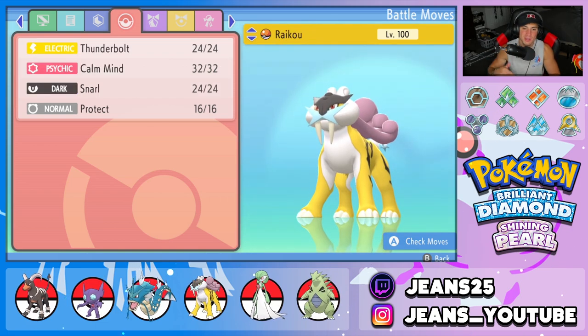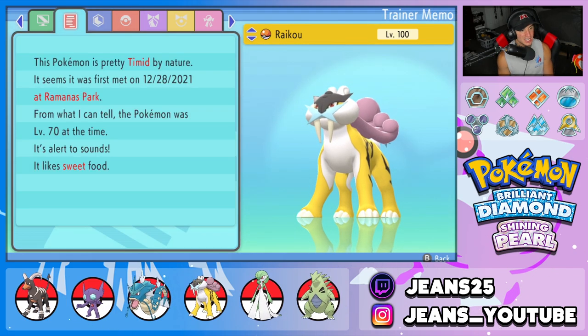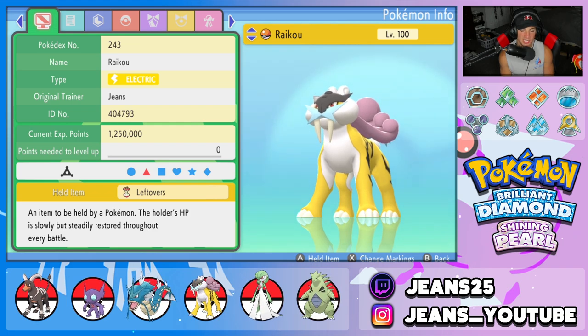Fourth Pokemon is Raikou. Raikou is actually very powerful and bulky in this game. It has Thunderbolt for STAB, Calm Mind to boost Special Defense and Special Attack, Snarl to drop opposing Special Attack, and Protect. Its ability is Inner Focus and its item is Leftovers because it is bulky — so we're constantly recovering HP at the end of every turn.